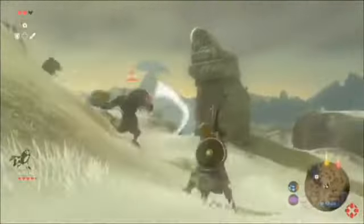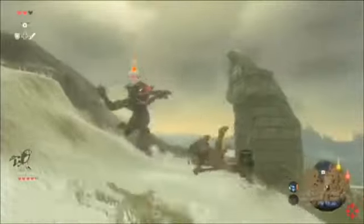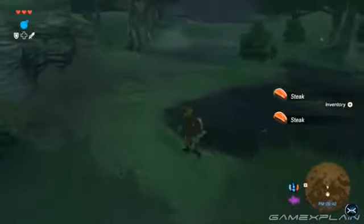Also, enemies are twice as strong. World Bosses — let me explain. There's stuff such as Hinoxes and Lionels. Link Between Worlds, a.k.a. the worst and most infuriating Zelda game ever.